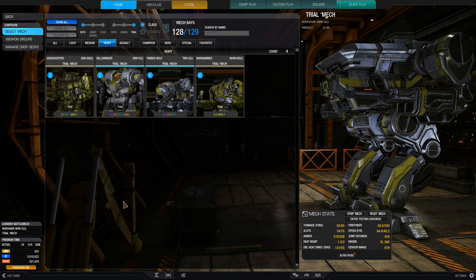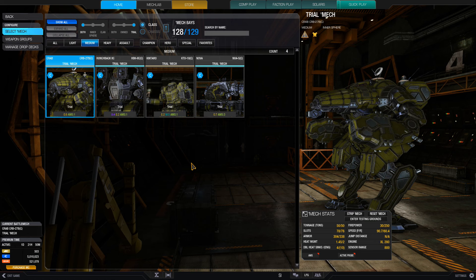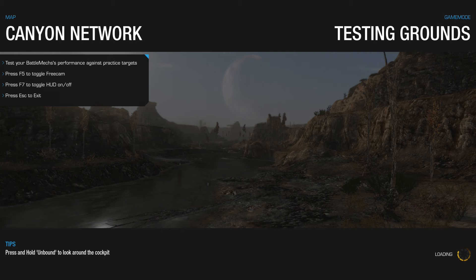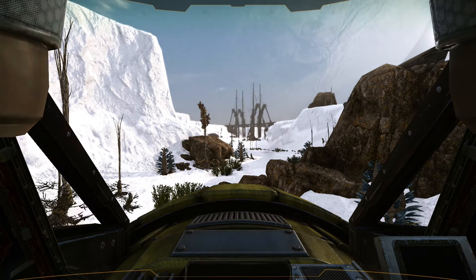What I'm going to be doing in this video is talking about the absolute basics of MechWarrior Online. So I'm going to take one of the medium mechs, probably this Crab here, and go into the testing grounds, so I can talk about movement, the HUD, basic controls — just the absolute basic things to help new players.